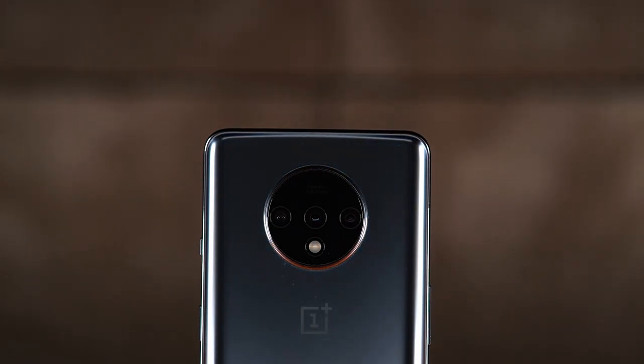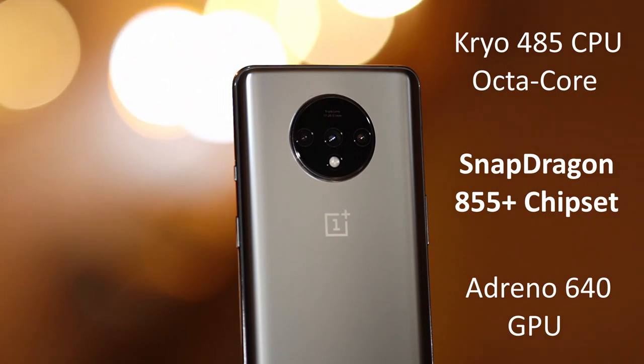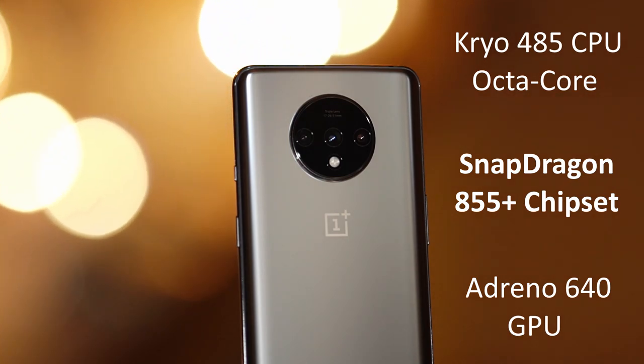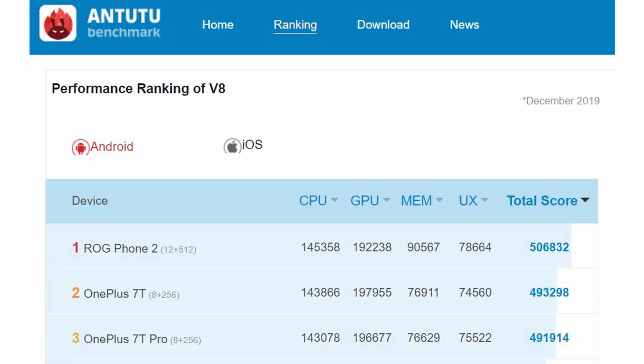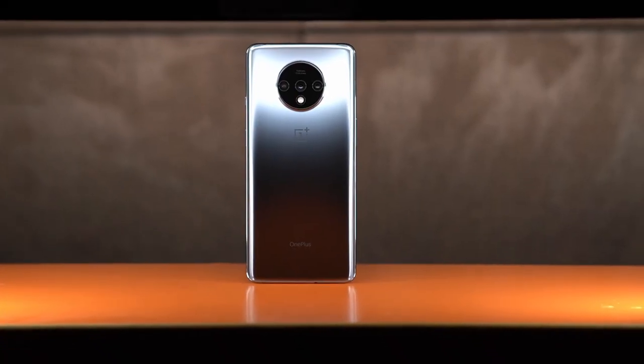Before we start, let me remind you that the 7T features the Snapdragon 855 Plus chipset with an octa-core Kryo 485 CPU and the 700MHz Adreno 640 GPU. That combination scored 400,000 plus in the AnTuTu benchmark. We tested this on the 8GB RAM variant with 256GB of storage and Fnatic mode turned on.